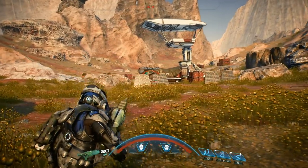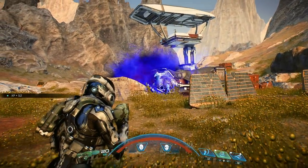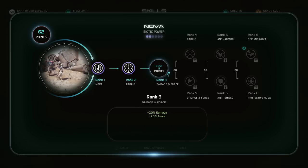Power combos activate when you or one of your squadmates primes an enemy or groups of enemies, setting them up for the kill. Then you or a squadmate jumps in to detonate and finish the job. And you can always level up your squadmates to make them specifically good at priming or detonating targets.